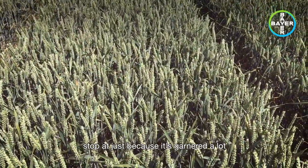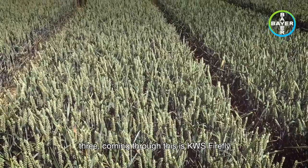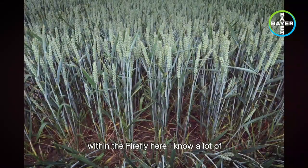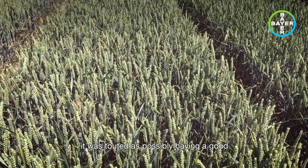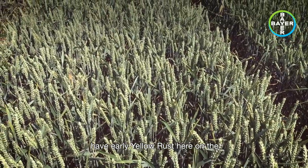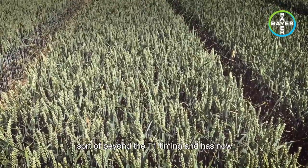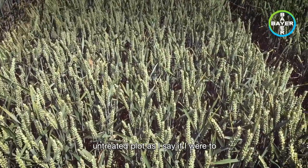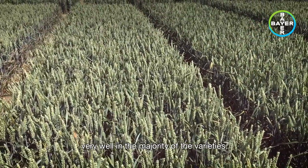An important one to stop at because it's garnered a lot of attention, quite rightly, as a Group 3 coming through — this is KWS Firefly. Certainly there is rust now present within the Firefly here. I know a lot of people mentioned seeing juvenile yellow rust in Firefly early on, which may have been a bit of a surprise because it was touted as possibly having a good level of juvenile resistance. We didn't have early yellow rust here on the Firefly — it's again come in sort of beyond the T1 timing and has now got going to a degree here within the untreated plot. If I were to turn around and show you the treated, it would be green from top to floor because we've kept the yellow rust out very well in the majority of varieties.